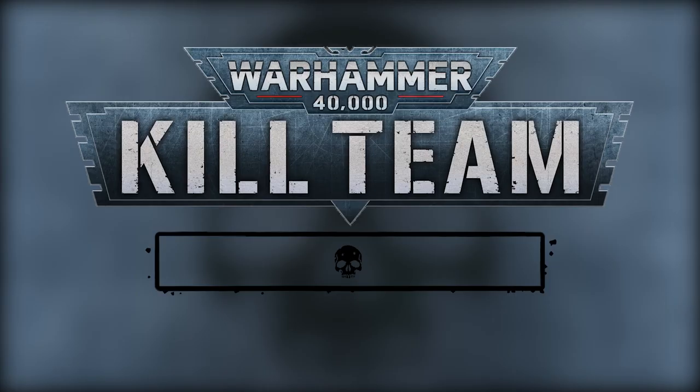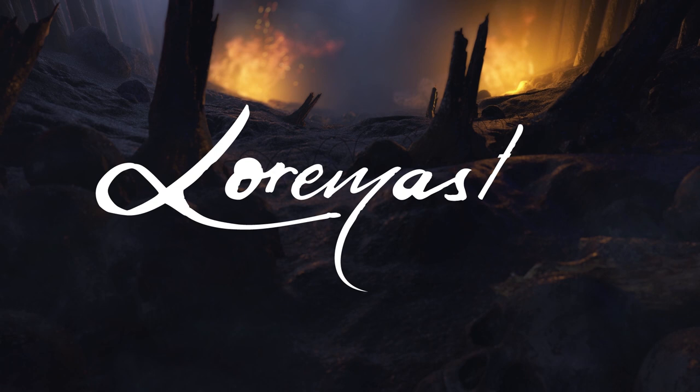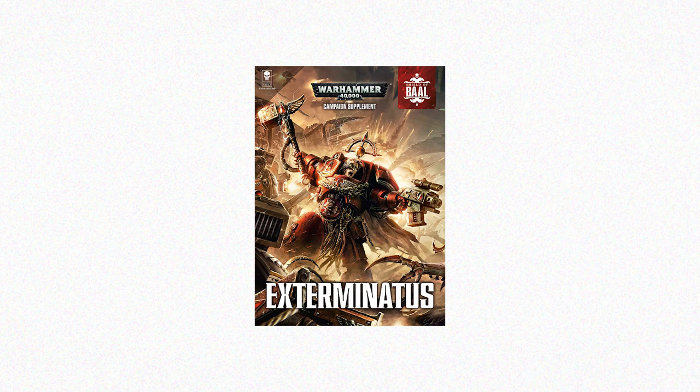As always we have a whole host of content dropping for you on Warhammer Plus. First up is Battle Report, and we're taking a dive into the brand new Kill Team game. Then the Loremaster takes a deep dive into the history of Ghazghkull Thraka, while in Citadel Colour Masterclass we learn all the tips and tricks you need to get started with glazing. The Vault meanwhile adds Shield of Baal: Exterminatus and four issues of White Dwarf.